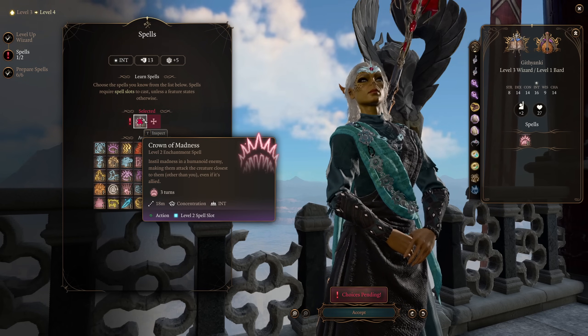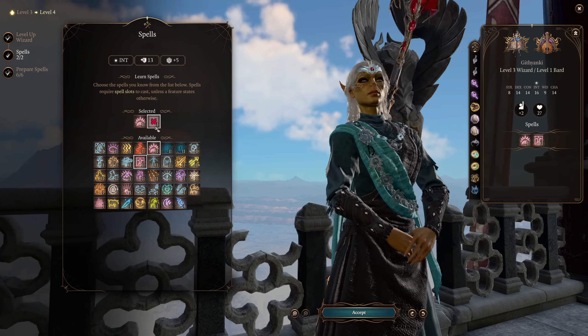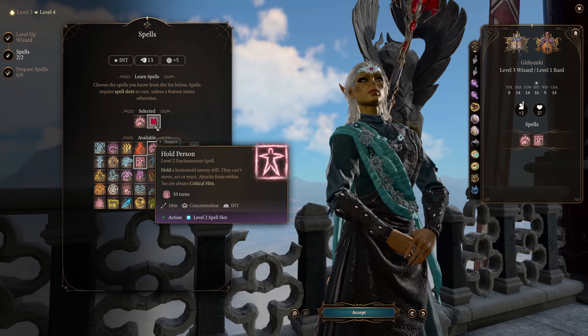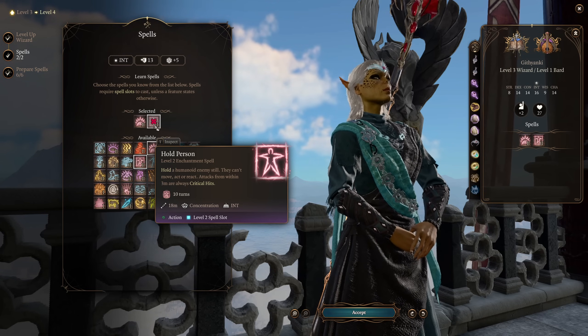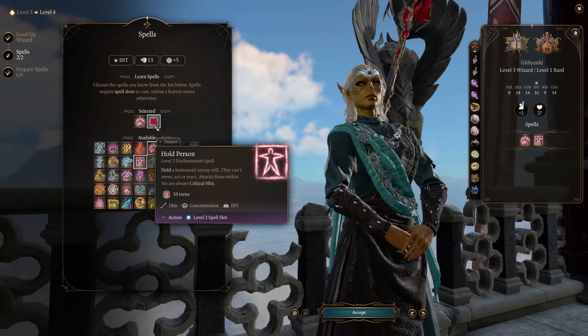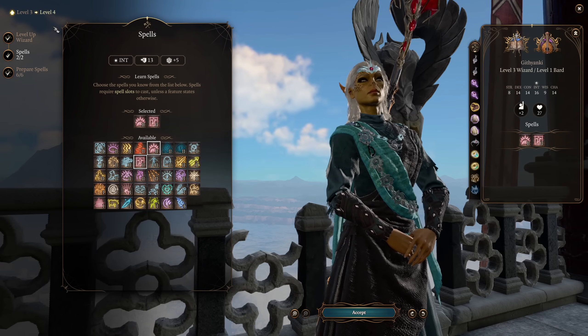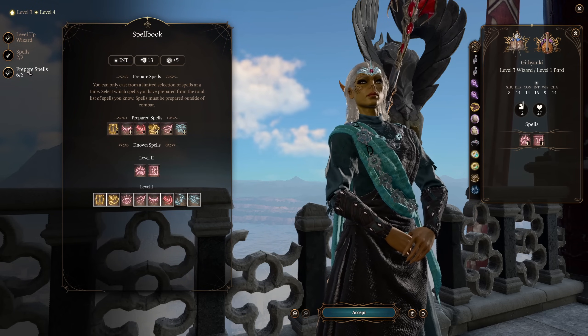I've made an entire build around this spell before — the Apostle of the Dark Sun — and I think this spell is just so fun to play around with, especially at those early to mid levels. This build is going to feel really good. Speaking of spells that feel really good to use, Hold Person — one of the greatest enchantment spells in the game — allowing you to hold a humanoid enemy still. They cannot move, act, or react, and attacks from within 3 meters are always critical hits. That Barbarian in your party is going to love you for casting this one.